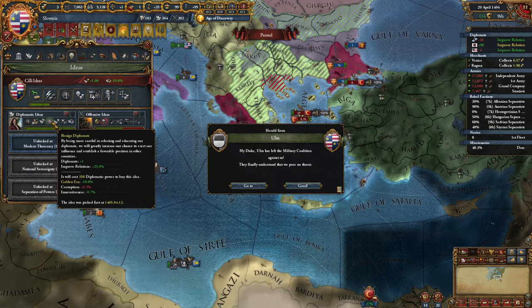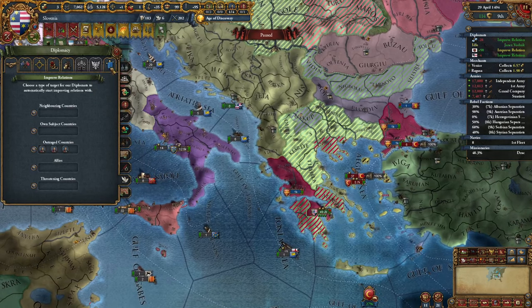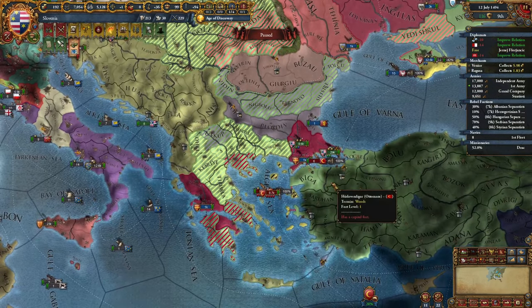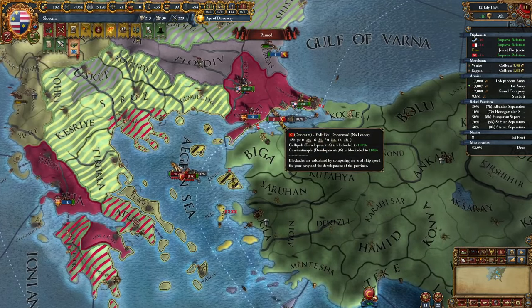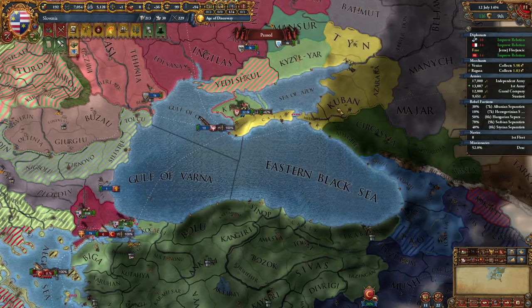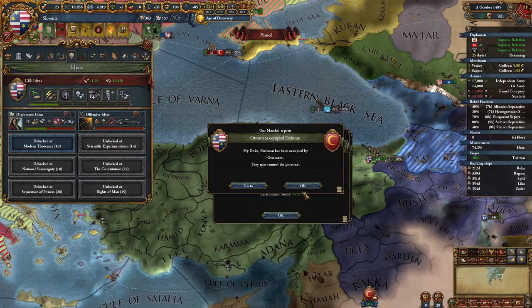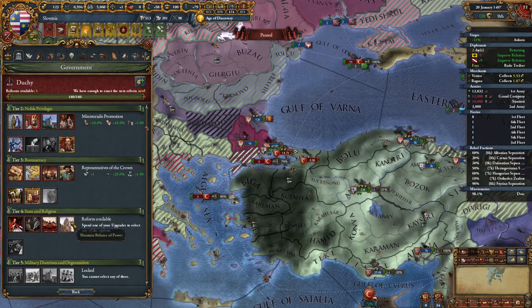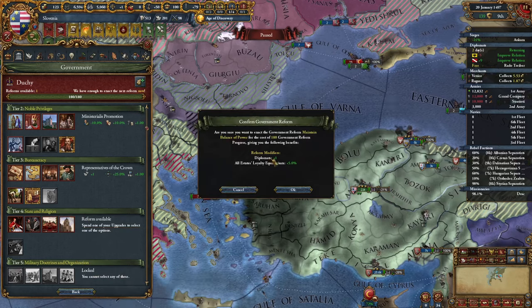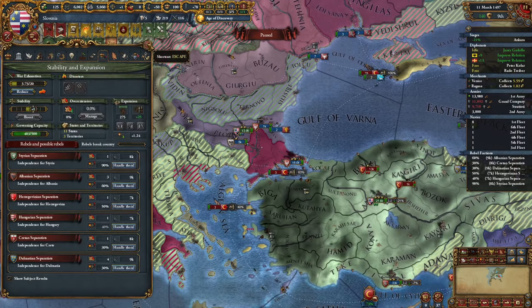This idea is amazing — plus 25% improved relations and another diplomat. We can dissolve the coalition very quickly. I realized my mistake: I should have taken one province in Anatolia as I cannot walk through now — they're blockading me so I have to go all the way around. It's time to select our tier 4 government reform: I'll go for 'Maintain Balance of Power', plus one diplomat, and all estates loyalty. I love the additional diplomat. Now we can take level 8 admin technology. Governing capacity is solved.